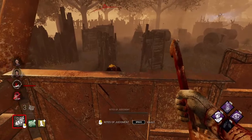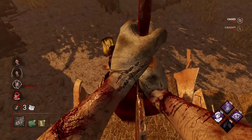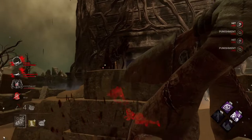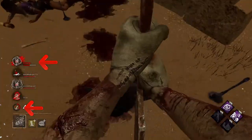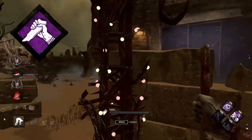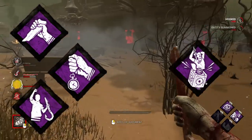If survivors are afflicted with torment, you can send them to a Cage of Atonement when survivors are in the dying state, rather than carrying them to a hook. Sending survivors to a cage only takes about 2 seconds, so it is much faster than hooking survivors. Cages count as a hook state for the survivor, but cages do not work with any hook-related perks from either the killer or survivor side, such as Decisive Strike, Borrowed Time, We'll Make It for survivors, or Pop Goes the Weasel for killers.